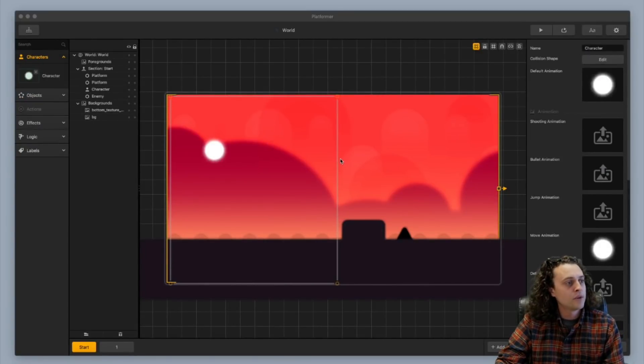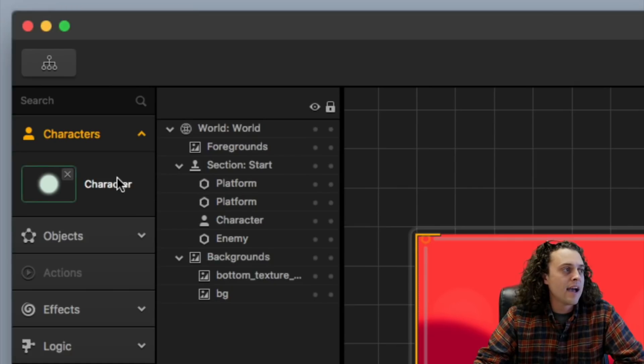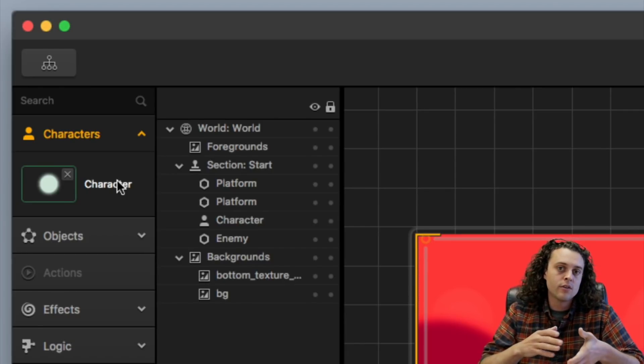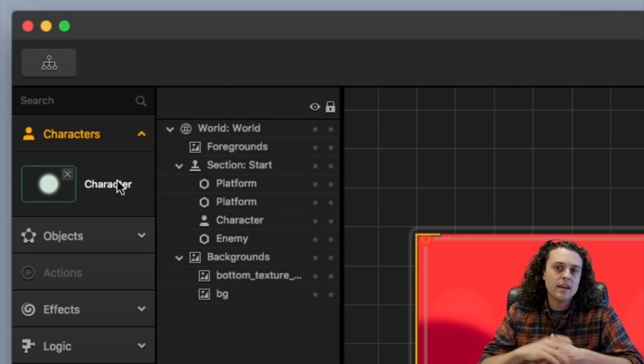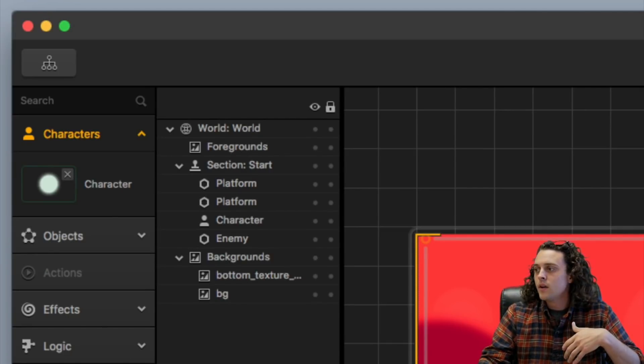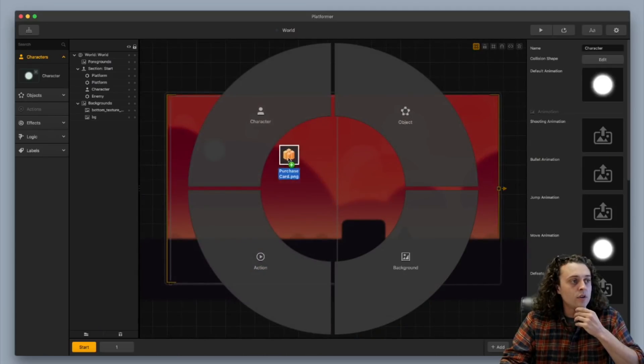I've got the platformer preset going on here and this is gonna be super easy. So I've got the platformer preset set up here with BuildBox. If you want to add another character, one thing you can do is drag in an image to make it a character. Like, I have this little BuildBox icon and if I drag it in, you'll see that you can drop it in as a character.